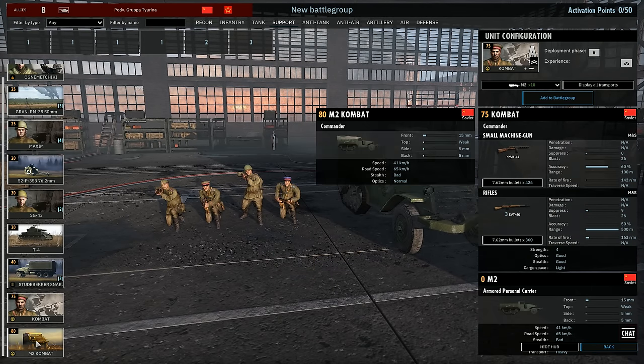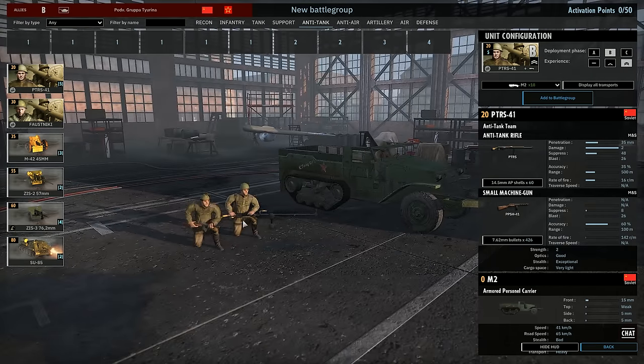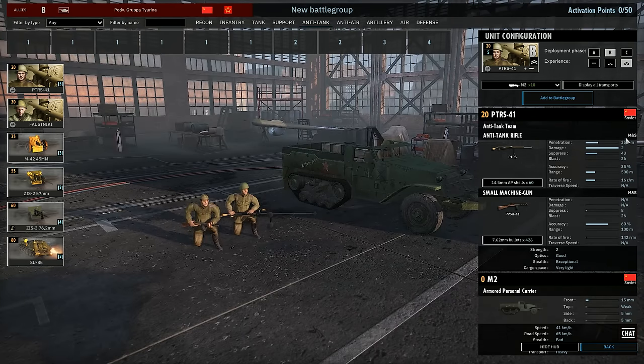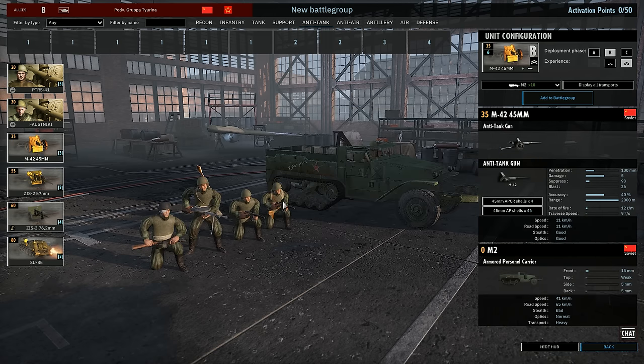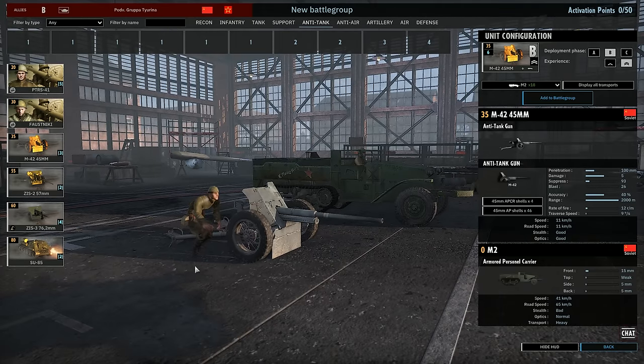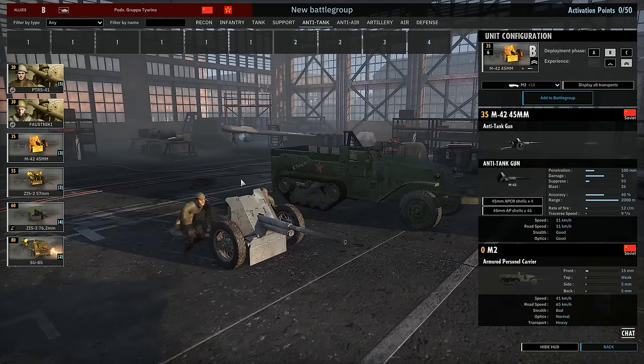In the anti-tank tab we have a PTRS infantry anti-tank team with a 500m range anti-tank rifle — pretty decent accuracy and good penetration values, you'll get a lot of criticals. We also have the anti-tank team with the Faustpatrone at 120m range, 90 accuracy, really good penetration, and decent close quarters defense. The M1942 45mm is a good stealth anti-tank gun — if you've seen my latest video, stealthy AT guns can do a lot of damage even against the heaviest tanks. 100mm penetration will do a lot of criticals even against an IS-2 from the front.